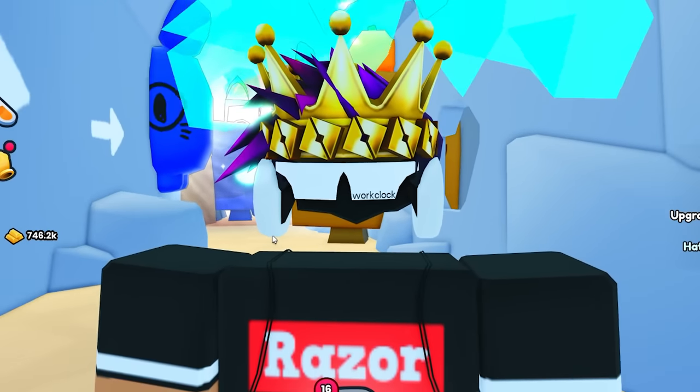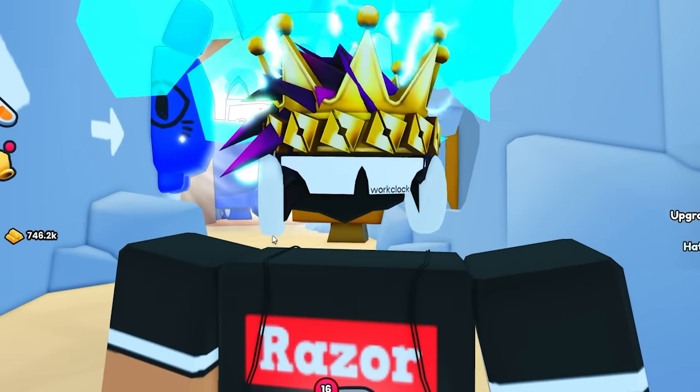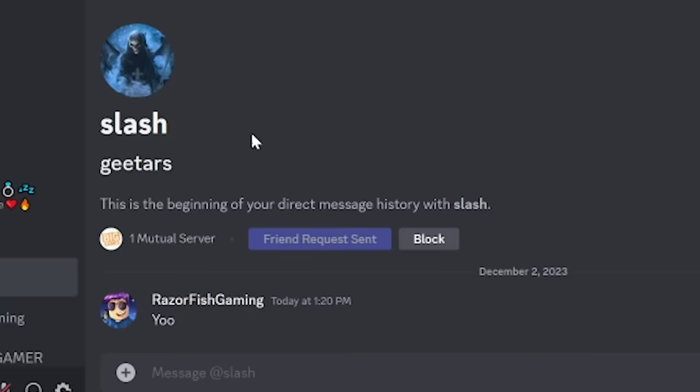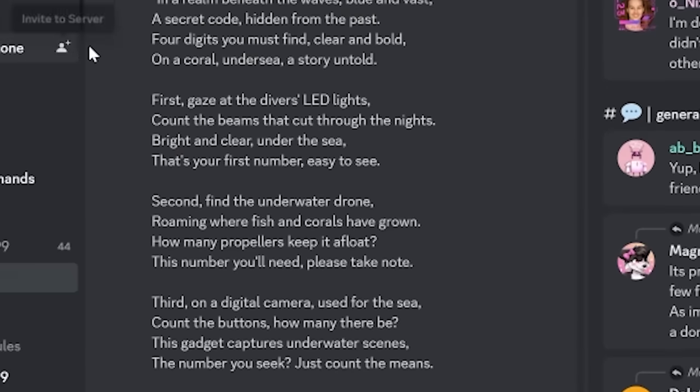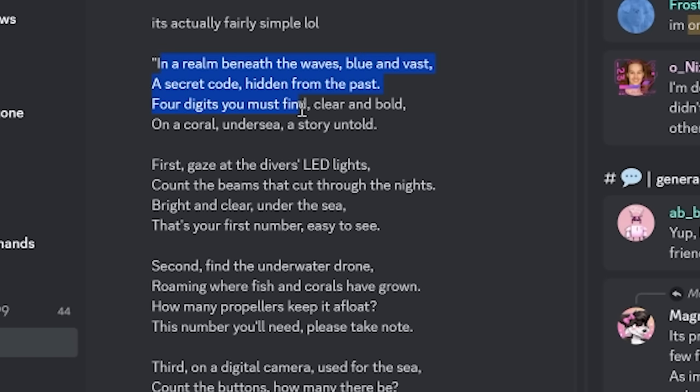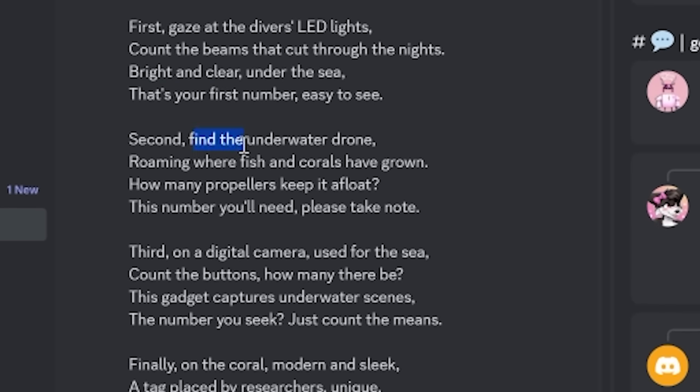So that's the beginning of the riddle telling us it's somewhere underwater. Keep this in mind — this is still a myth, no one has really confirmed it. I even sent him a friend request. Next the riddle says: 'First, gaze at the diver's LED lights' — meaning the first digit of the code. 'Count the beams that cut through the lights, bright and clear under the sea — that's your first number, easy to see.'